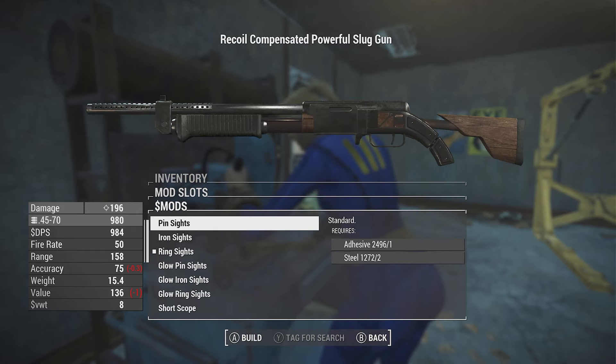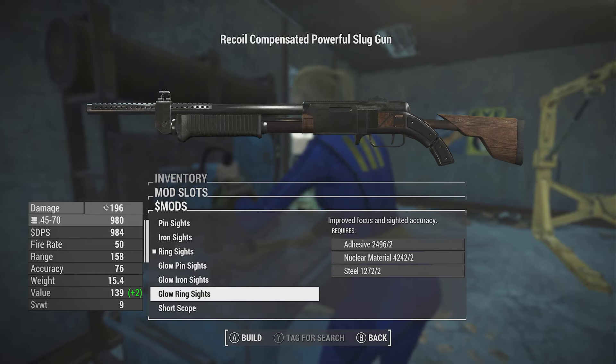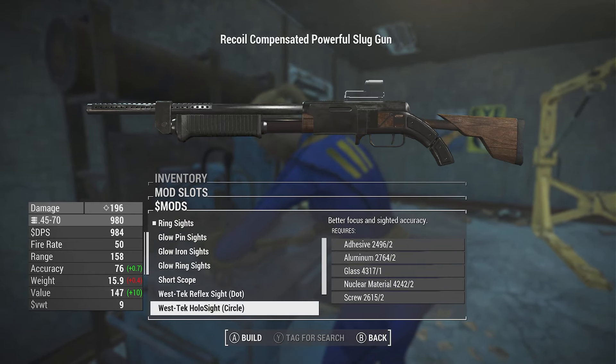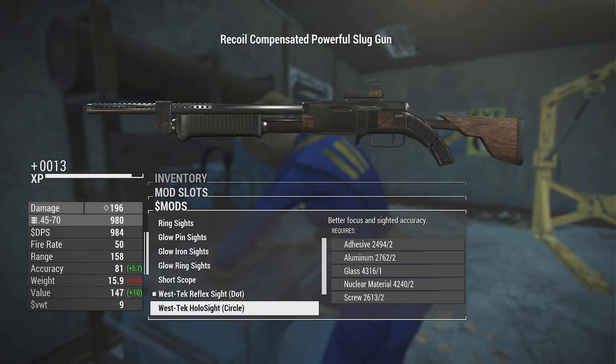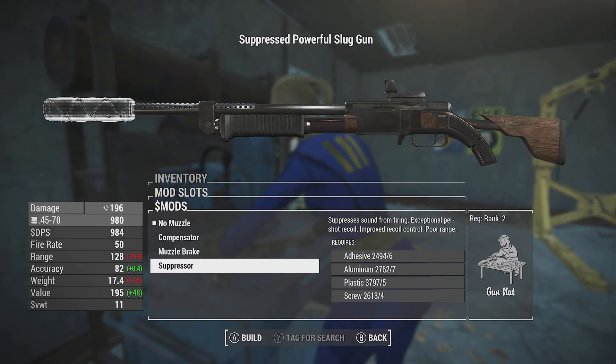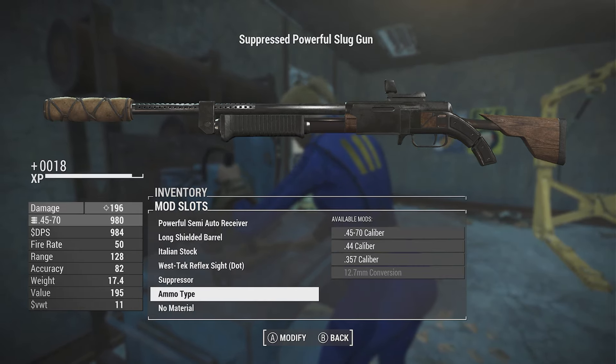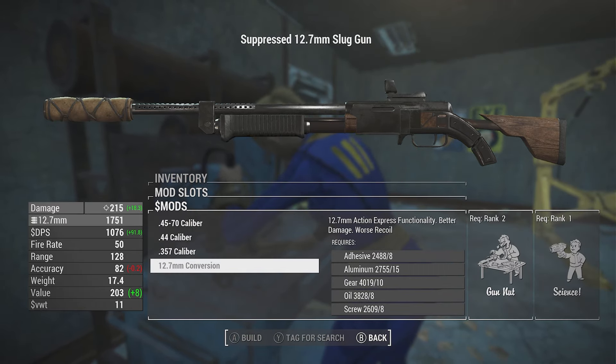We have a pin set by default, and then your regular iron ring, glow pin, glow iron, glow ring, and short scope. We have the West Tech dot and a circle. Let's put the West Tech sight on there - that's an interesting unique thing. Compensator, muzzle brake, suppressor - the suppressor does reduce range, slightly increases accuracy, and should improve recoil control a little bit. And then you can change the ammo type in here too.